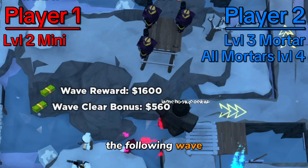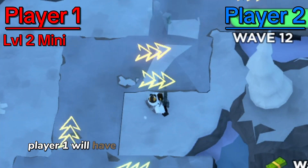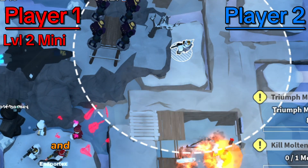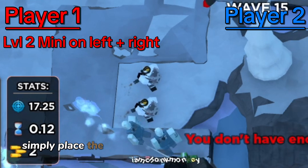During wave eleven, player one will get a level two mini and player two gets a level two DJ. The following wave, player two will get one more level three mortar and get them all to level four by the end of wave twelve. Player one will have a mini on the left side to kill the hidden enemy during this wave. Player one will then place a mini gunner on the right and player two will place a level three mini.